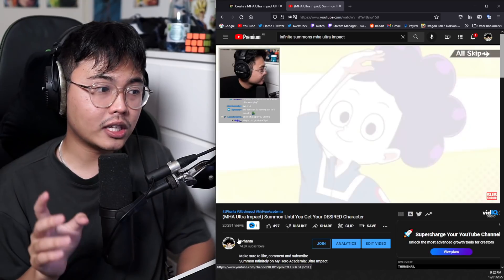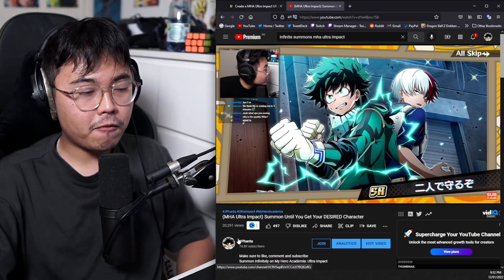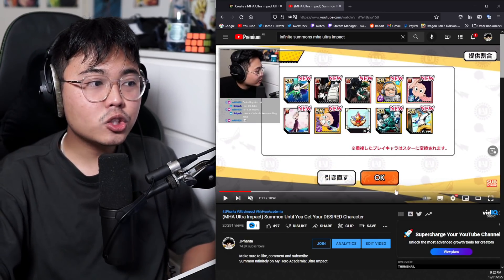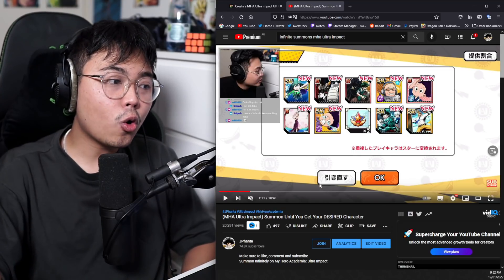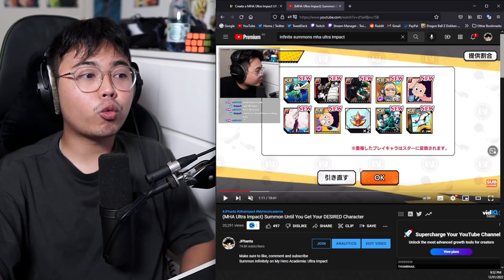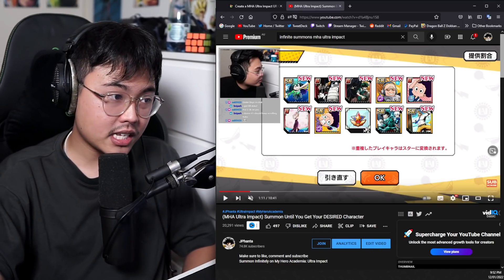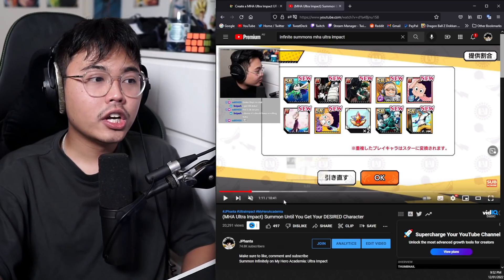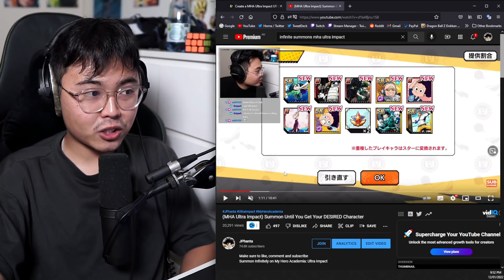I will pull absolutely nothing from this first multi-summon. I think it's a 2% pull rate on the UR for a character. After the multi-summon, you'll be able to press OK to confirm that you want to keep it, or the white button means you're able to do a re-roll and another multi-summon. You don't keep any of these characters — it's infinite, so you don't have to worry about how many tries you get. You keep re-rolling until you are satisfied.